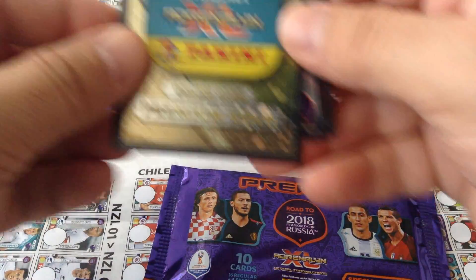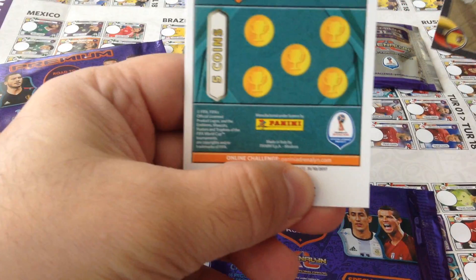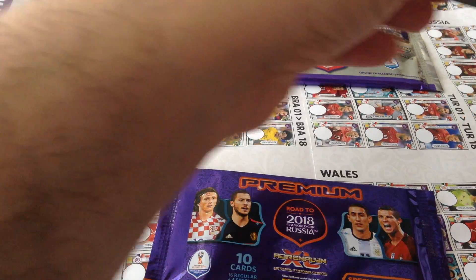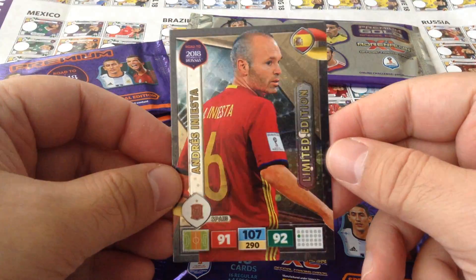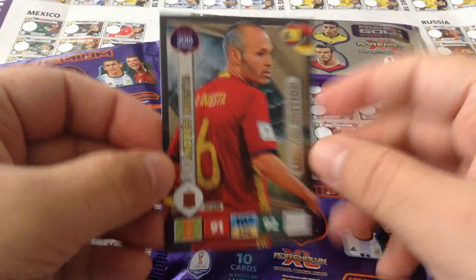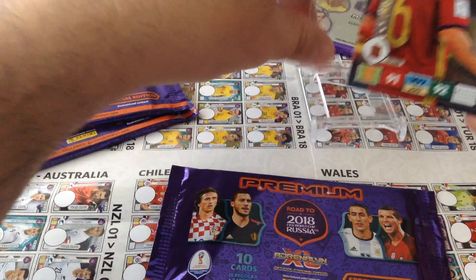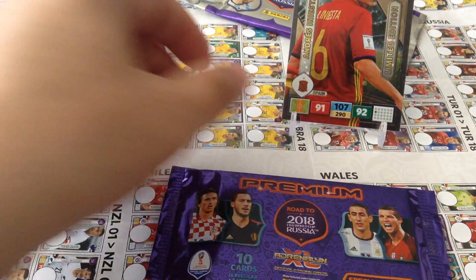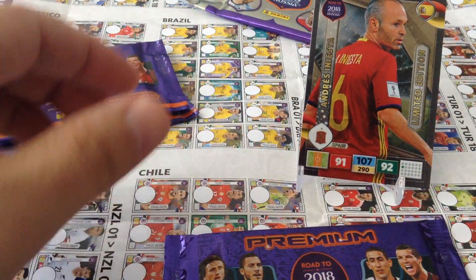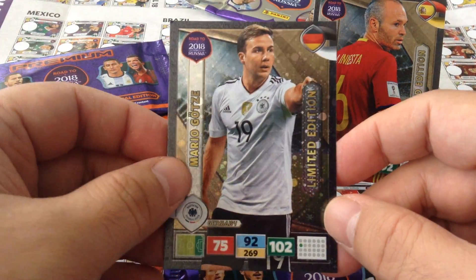So you get a pack of premium inside the premium gold. Then you get a coins card — five coins in this one — and two limited editions. Fantastic, Iniesta is the first one. That's a nice card. I do need the Iniesta and also the second one, Mario Götze. So we got two boom booms.